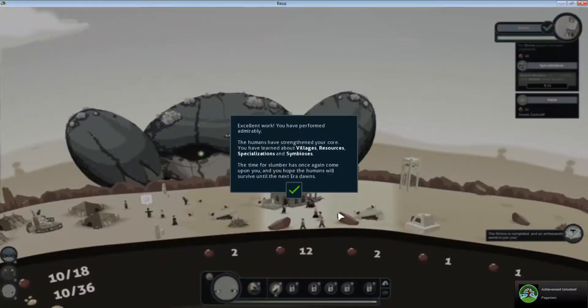Excellent work — you've performed admirably. The humans have strength in their core. You've learned about villagers' resources and specializations. Well guys, that's going to do it for FunShineX's first blind playthrough of Reus. I'll complete the tutorial in the next video, and then hopefully we'll get started on a Let's Play. I will see you then — until next time, it's FunShineX, bye.